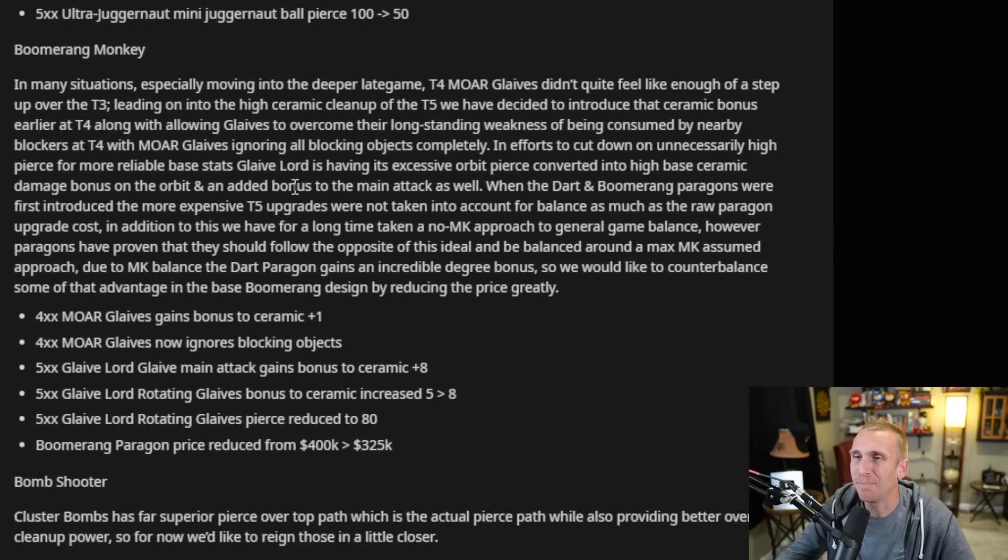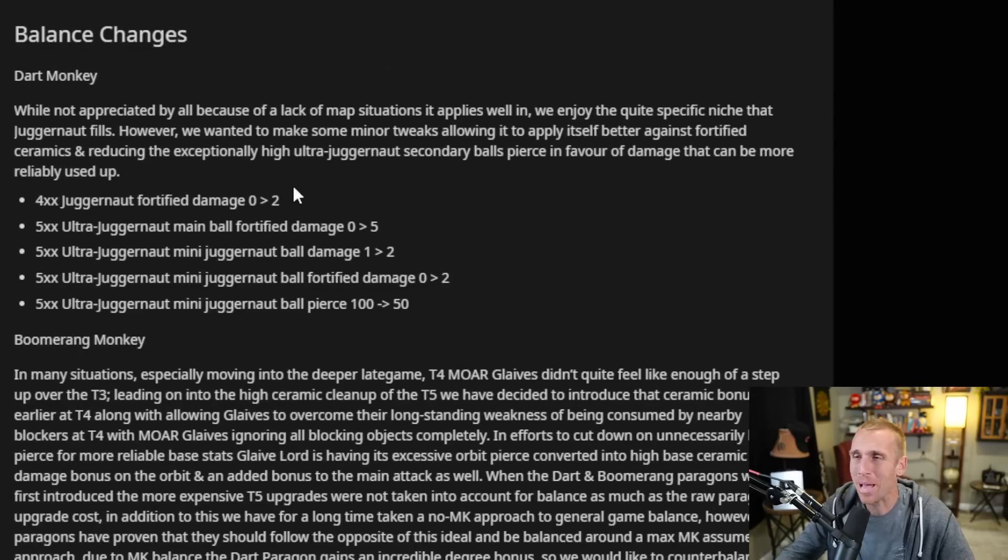Let's get into this crazy stuff because the balance changes on this update are madness. They're everywhere. There's tons of them, so much to go over. Look at the Dart Monkey: the Juggernaut has been given a bunch of damage and more fortified damage to his little mini balls that come out. The pierce has been reduced a little bit on those balls, but for the most part a lot more damage. So maps like Encrypted or Mesa CHIMPS, I think it's going to be pretty awesome.